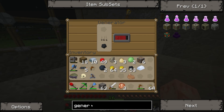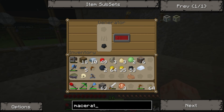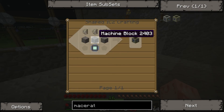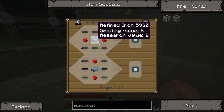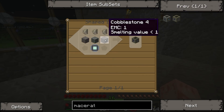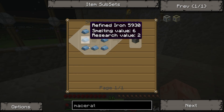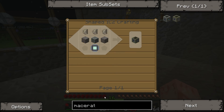Next thing we'll do is we're going to make a macerator. Not rotary — this one right here. Oh my gosh. Electric circuit. We're going to need more copper, more refined iron. It just gets more and more complicated. So a machine block, a lot of refined iron. Hopefully we have enough iron to make refined iron. So anyways, until next time. See you later. Bye.